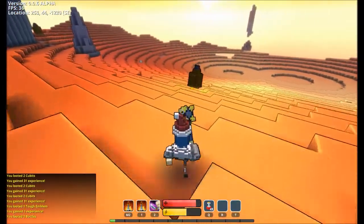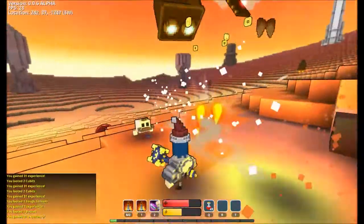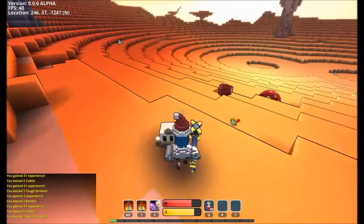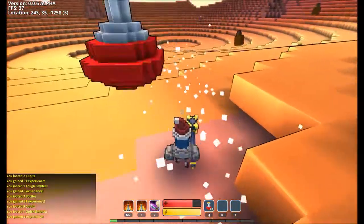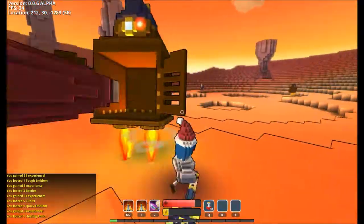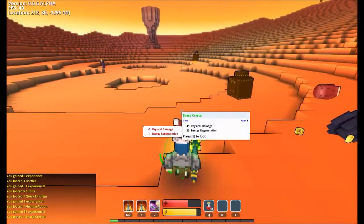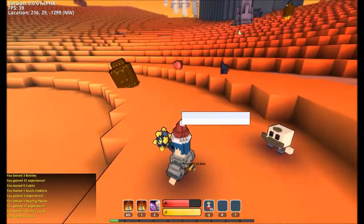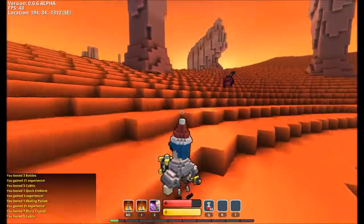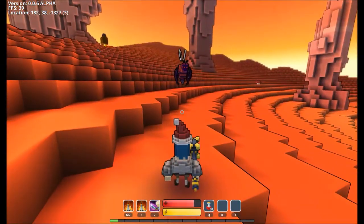I'll grab some bottles while I'm here. Stick and move, come on. Health pot! One of the viewers was asking how I AOE loot like that. Instead of just pressing E to do the normal loot, you hold down E, and then that loots everything in the vicinity. It's a nice little time saver.